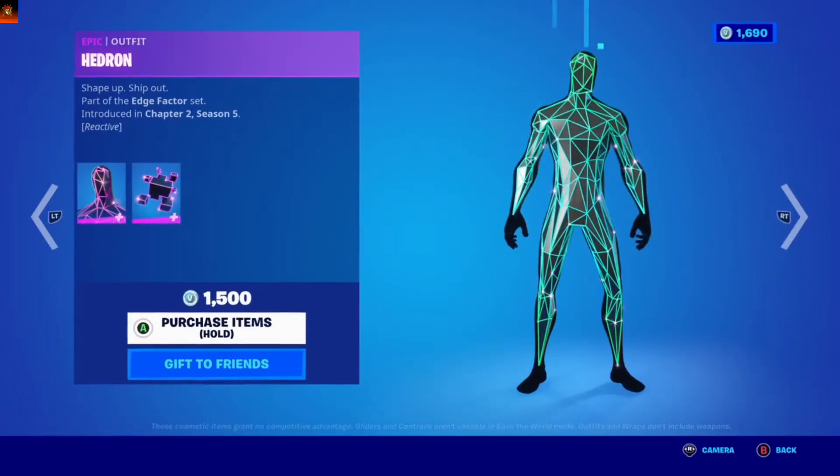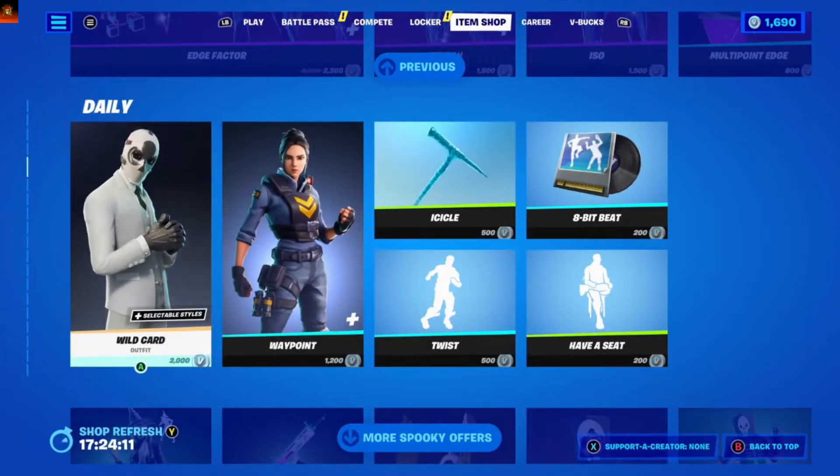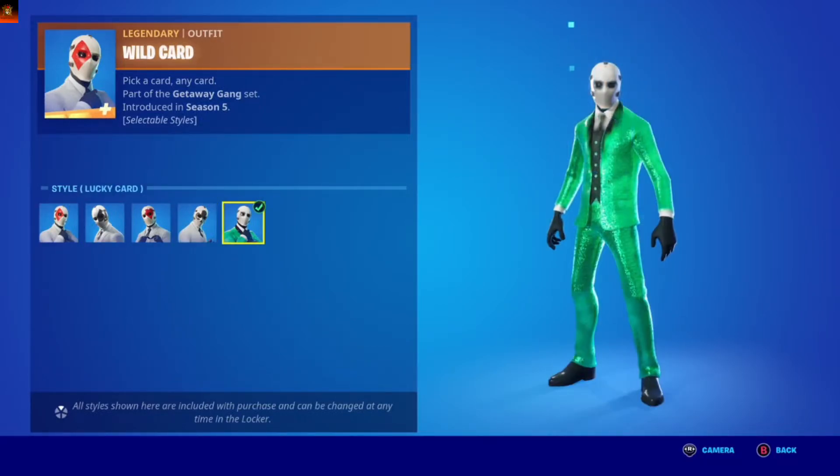Nice slider. Wild card — the skin got a lot of styles: diamond, spears, hearts, cubes, lucky card.